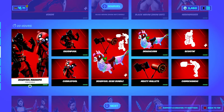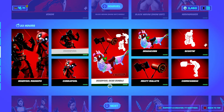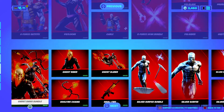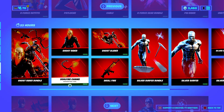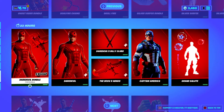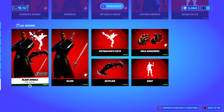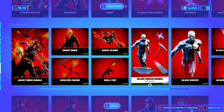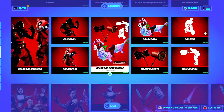Then we've got Venom, Labyrinth, Cuddlepool, Ravenpool, Deadpool, Psylocke, Domino, Cable — go for the Bundle, Silver Surfer Bundle, Daredevil Bundle, Captain America and the Blade Bundle. I've shown these for the last 11-12 item shops in a row, so I'm just going to brush through them.